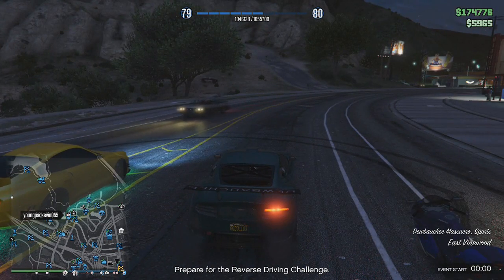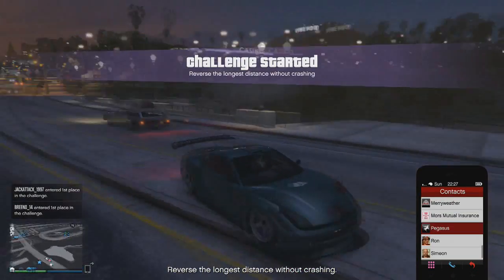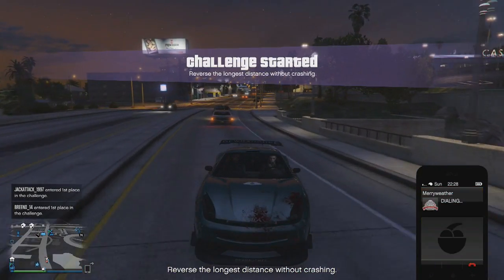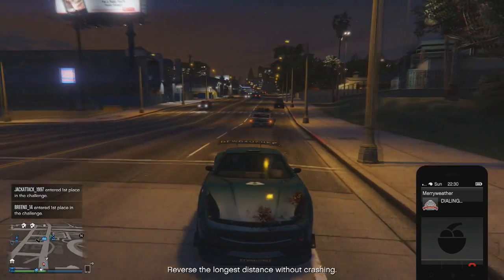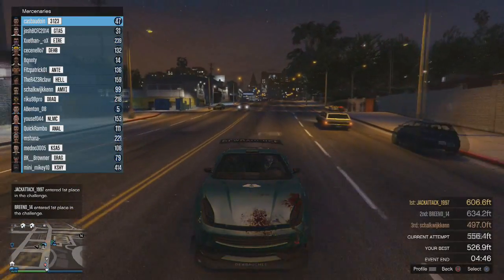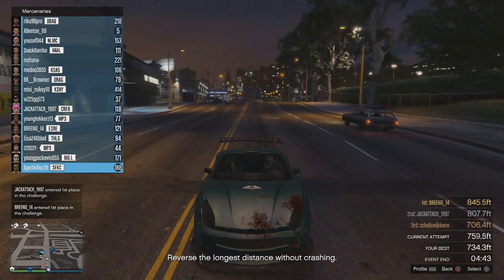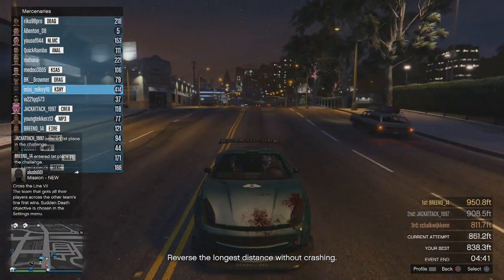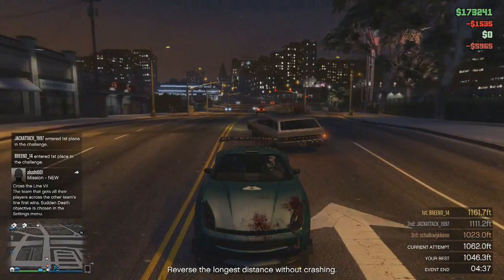Next up I'm going to be showcasing a glitch which will allow you to put off any friend in any free mode event. I'm going to be doing the longest distance without crashing while reversing. However, I don't want to put off my friend by putting off myself, so I'm going to call in some backup by ringing up Merryweather. I included this in my compilation of secret details yesterday but decided to include it today to show you how efficient this glitch is and how much fun you can have when you do this on your friend.